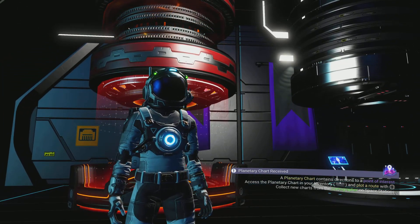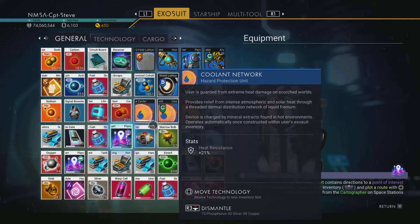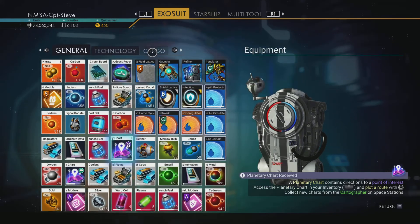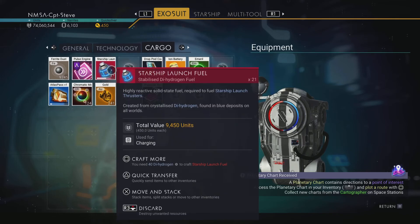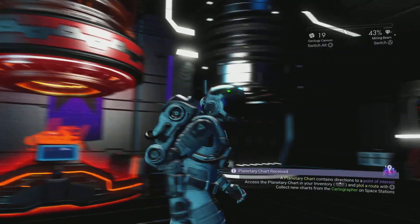We got a load of stuff to sell. I didn't see storage augmentation pop up, but I did get one in my inventory — I can see it just above a little shield icon. And I've got quite a few A-class modules I can sell.